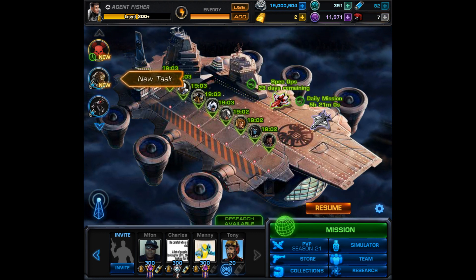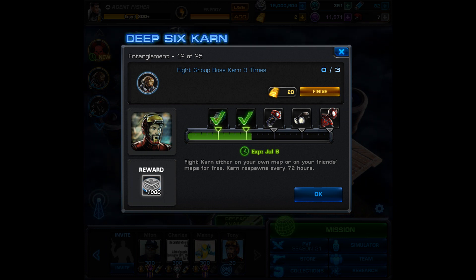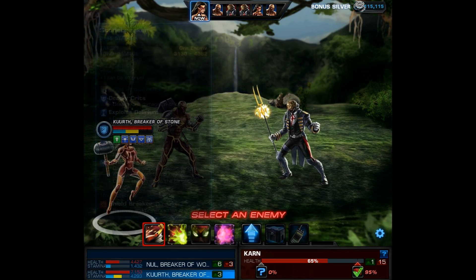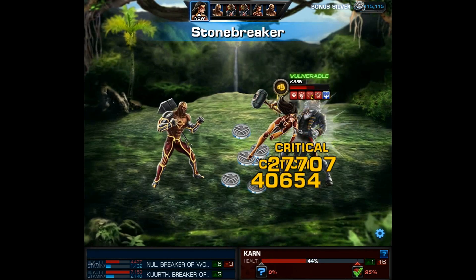Hopefully at least three of your allies have him on their page, and then you can just fight him there for free. Otherwise, you kind of have to hope that your own group boss is going to spawn, and then you can fight him three times. However, that's going to cost quite a bit of resources, so option B should be a last resort. And then there is option C, which is to pay 20 gold to skip this task — but I absolutely would not recommend that. Admittedly, I came close just because I really wanted to put that video up for everyone, but I'm very happy to say I waited.